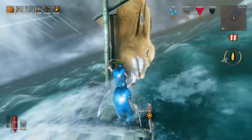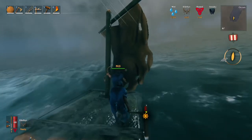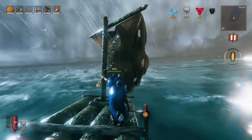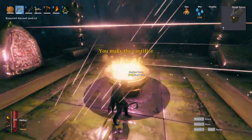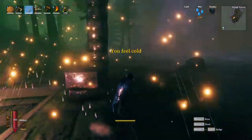Now that you've got your bow, your armor and your food, you are all ready to set off to kill the Elder. Travel to wherever the Elder spawner is on your map — for me it wasn't too far away, just across the ocean. Put the ancient seeds onto your hotbar and sacrifice them to the little shrine. Once you do this, the Elder will spawn.